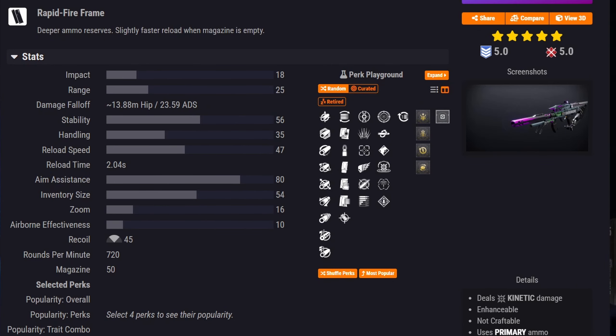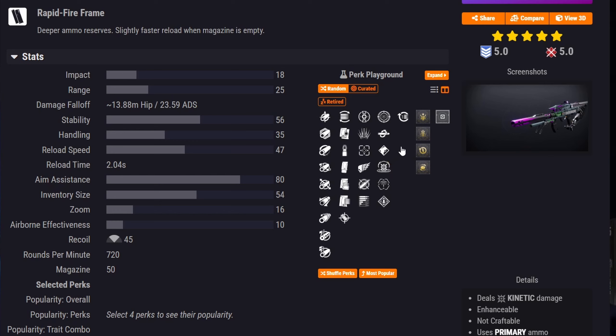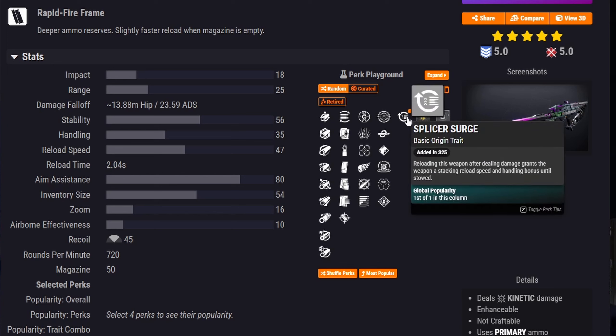Now moving on to the four reprised weapons returning from Season of the Splicer. First is Chroma Rush, a kinetic rapid-fire frame auto rifle. The first column isn't great for PvE other than Subsistence, which pairs well with Kinetic Tremors, Frenzy, or Rampage. Its origin trait is Splicer Surge, which grants stacking reload speed and handling after reloading following damage, lasting until stowed.